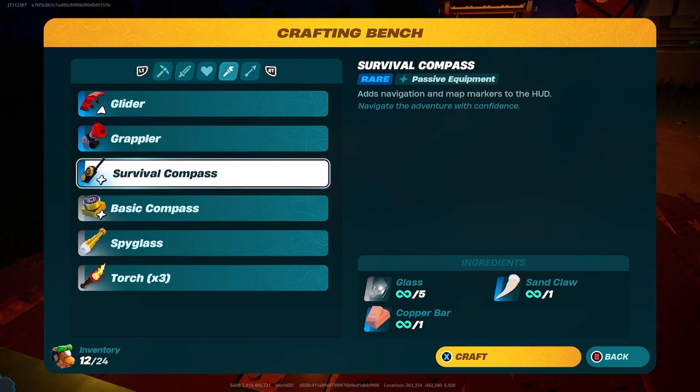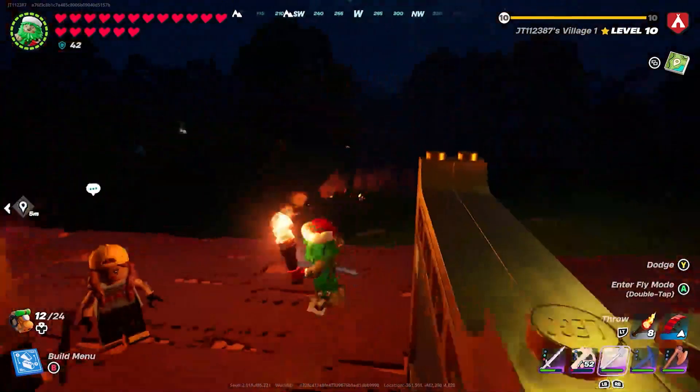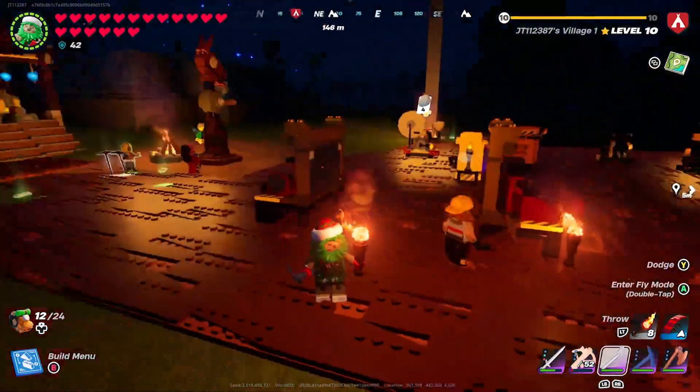While you're in the desert, you also need to kill the desert wolves — these will give you sand claws. It's a compact place to get everything you need. That will be everything required to craft yourself a survival compass, which is actually pretty useful.